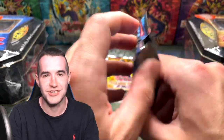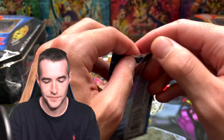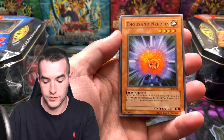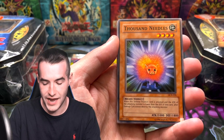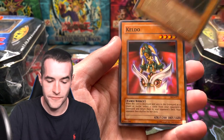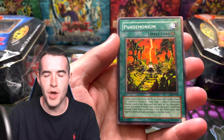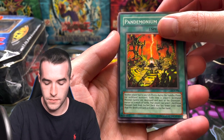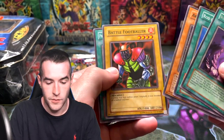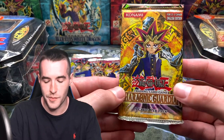I remember I pulled Mokey Mokey in my very first Ancient Sanctuary box open — I've opened like four Ancient Sanctuary boxes first edition. It's a short print so I don't remember how many times we pulled it. But on to the next pack — this is Dark Crisis. We got a Thousand Needles, Shadow Knight Archfiend, Geldo, Pandemonium, and a Wicked Breaking Flamberge Bow. We got the Battle Footballer, Precious Cards from Beyond. Nothing crazy, but now we get to our best set — Pharaonic Guardian.